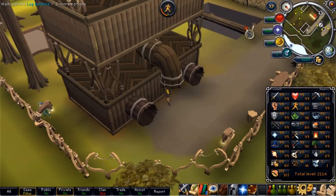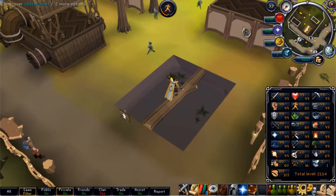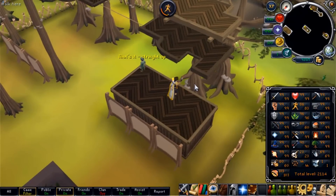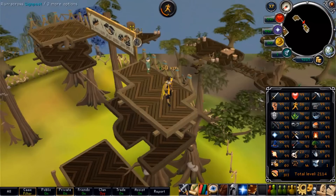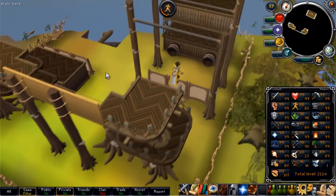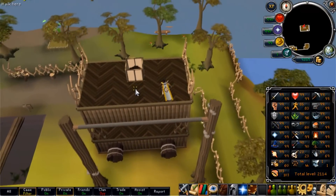My second 99 was hitpoints in December 2007, which is now called constitution. I achieved this at giant spiders in the Stronghold of Security. I really love that place — I got 99 attack, strength, and defense all there. It's quite good XP, doesn't require too much attention, and even if you do pay attention you don't really get faster XP in free-to-play. It's a good spot overall and I believe most people use it as well.